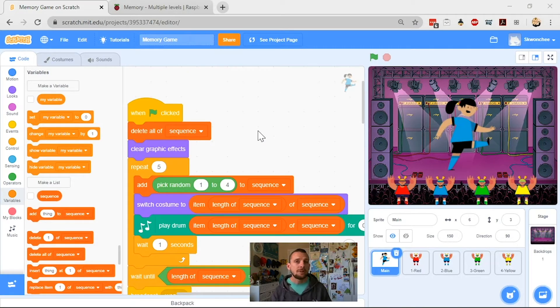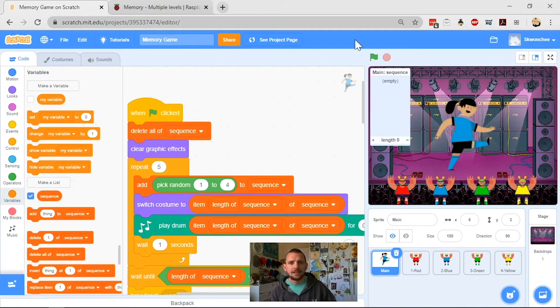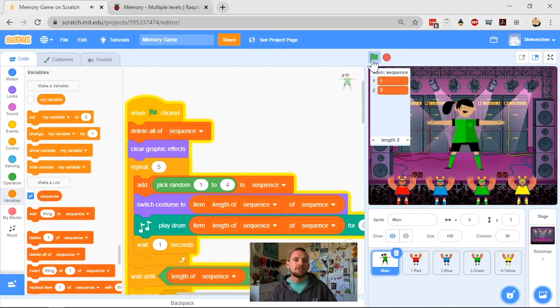To add a score and make the game get more complicated, it's actually really really simple, but we're going to talk through it so you can understand the principles. At the moment, I'll bring my sequence back up by going down to my variables menu, clicking the tick next to 'list sequence', which makes it easier for testing. The sequence is empty when I click the green flag — it will add five different numbers, all between one and four in a random order, and then stop.